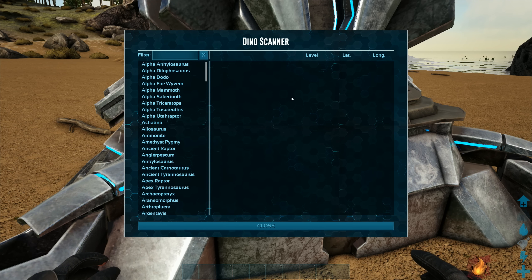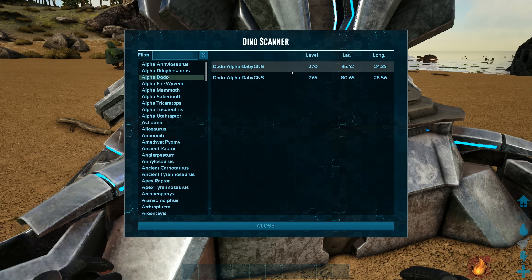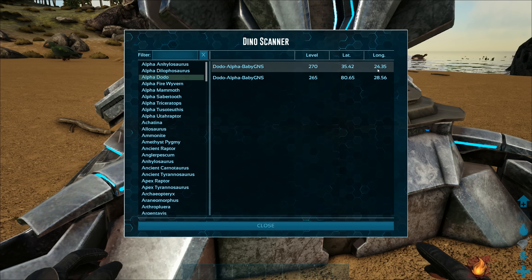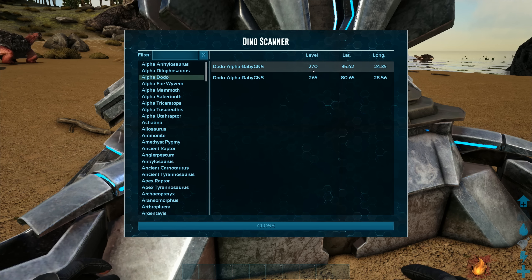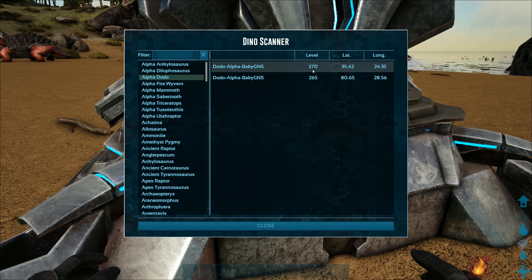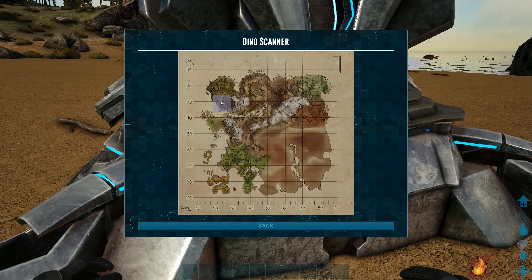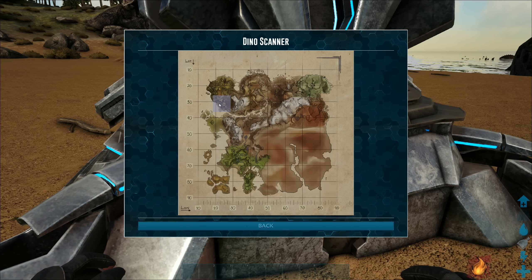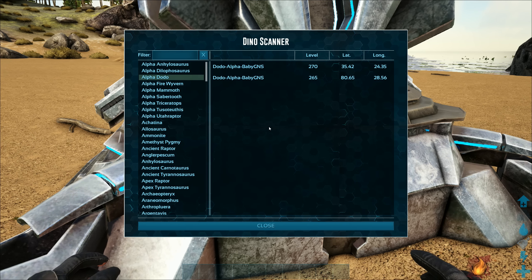There are new configs: 'disable dino scan details' hides the longitude and latitude. When you select something, it tells you the creature's name, level, latitude, and longitude — so you know where it is and what level it is, and you can always go for the highest level if you want. Another new config is 'disable dino scan map,' which won't show the map when a dino is clicked. When it does show, it highlights where on the map the creature is — a pretty big box, but the fact that it shows you lets you close it, open your own map, and navigate there.